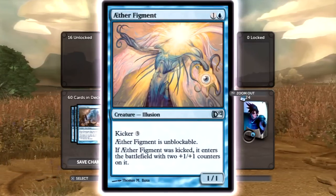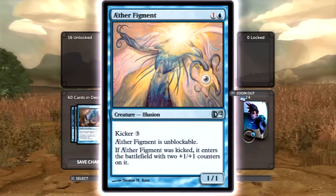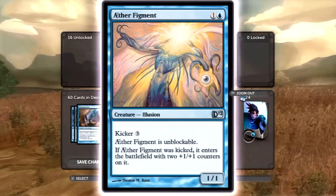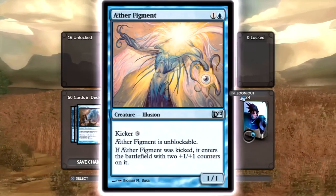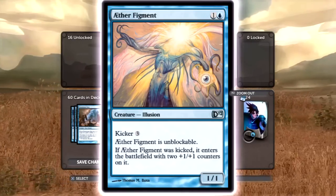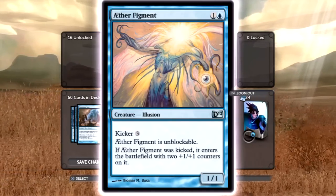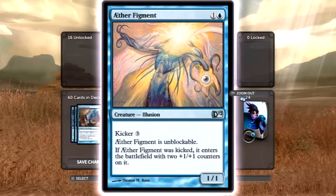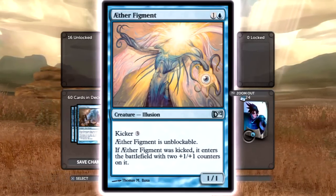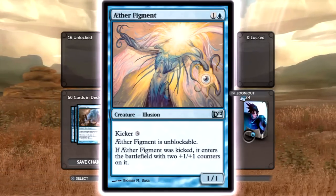Ether Figment — this card is all right. It's a one-one unblockable for two costs, which isn't bad. If you have the mana open you can kick it and it becomes a three-three unblockable, and a three-three unblockable is good. Five cost is a little expensive though, so this creature is definitely a little too expensive for some situations, but it can be really useful sometimes.